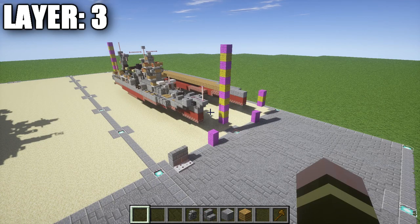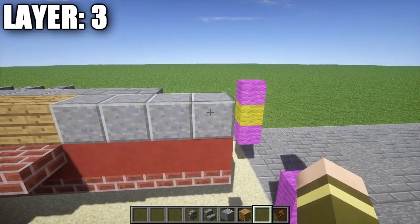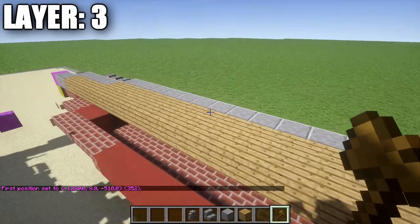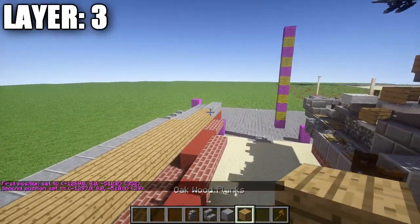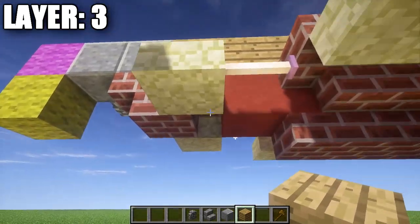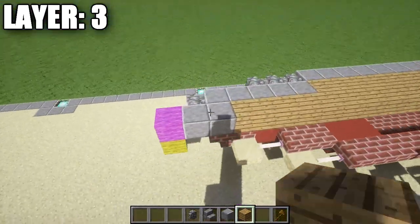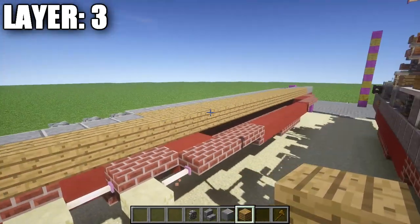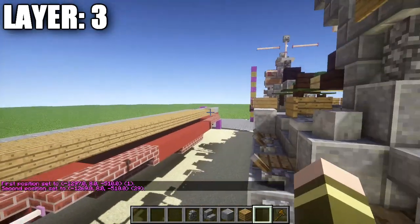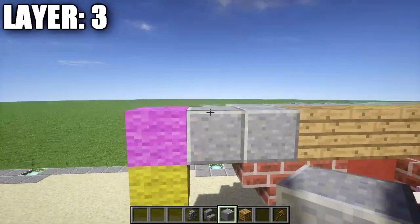Alright guys, moving on to layer three. For layer three, start off by going to our red stained clay block on the very front bow. Place down a polished andesite block on top, followed by one, two, and three more polished andesite blocks, for a row of four. After that, take oak wood planks and place down a row of 29 oak wood planks running all the way to the back. You'll see that the oak wood planks end in line with the two sets of props on both sides. Then place down two polished andesite blocks on the rear so that one sticks out past the brick stair by one.